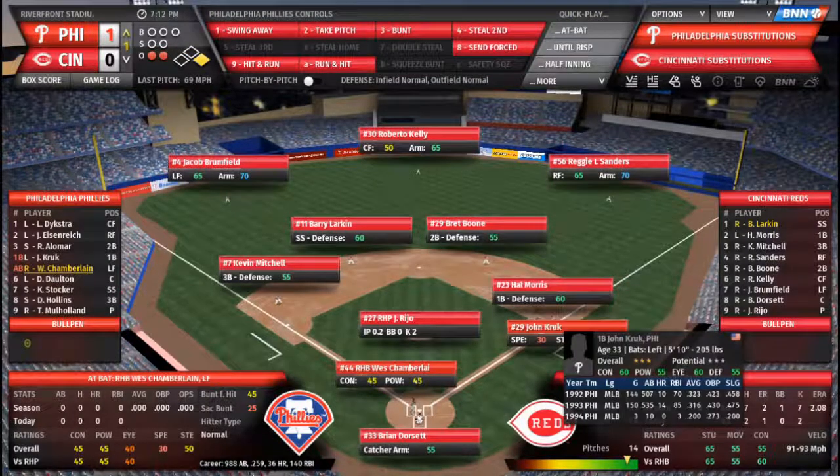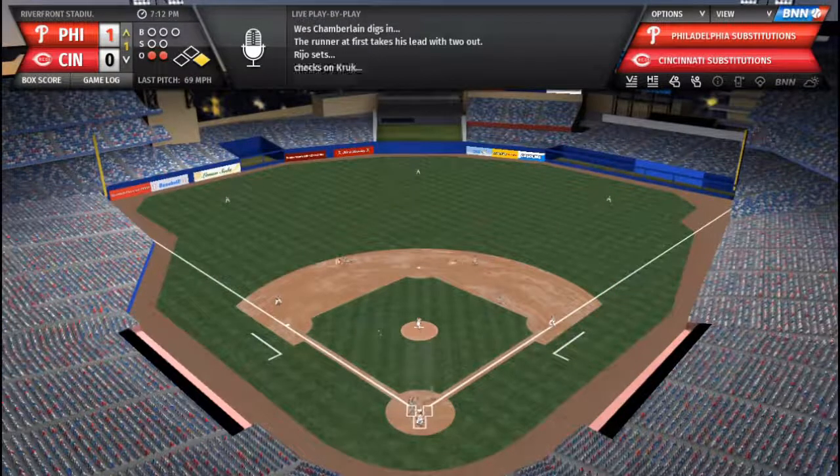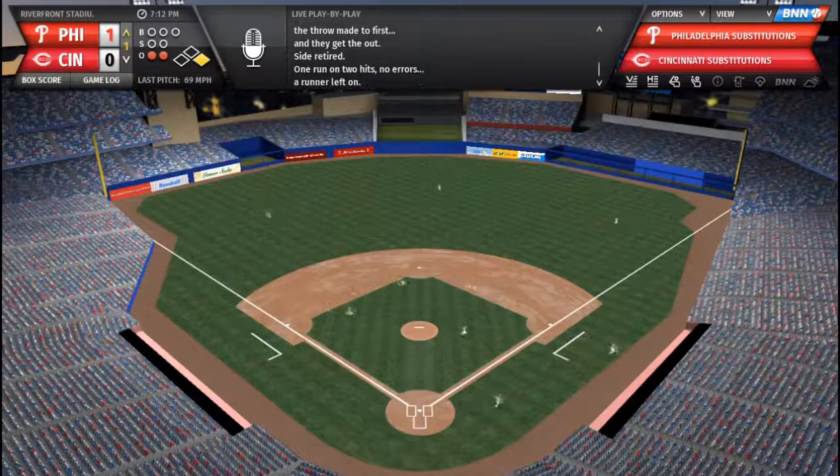That's Kruk's 3rd hit of the stint — he's hitting .200 now. Here's Wes Chamberlain making his seasonal debut, and Wes will ground to short. On to first — inning over. We go to the bottom half and it's the Reds coming up.